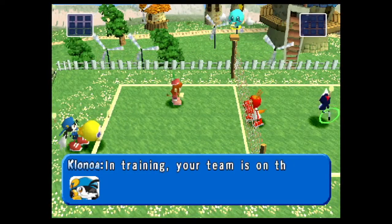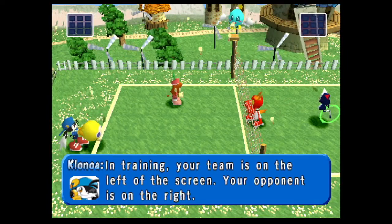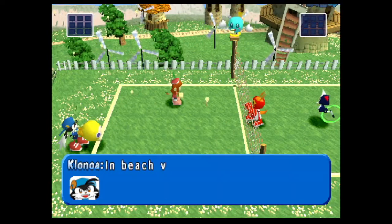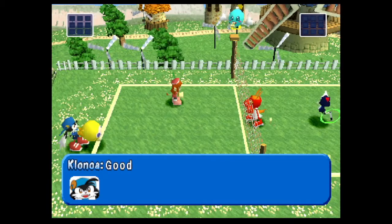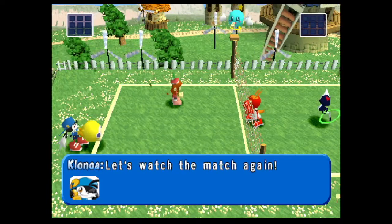In training, your team is on the left of the screen and your opponent is on the right. Press the X button to receive and the square button to pass the ball over the net. In beach volleyball, you take turns hitting the ball two times and then pass it over the net. Good teamwork is the key. Let's watch the match again.